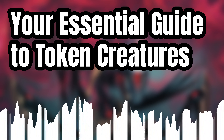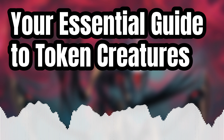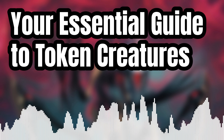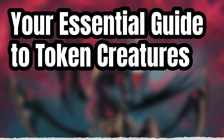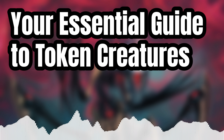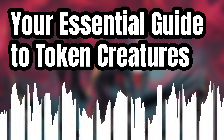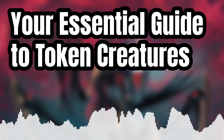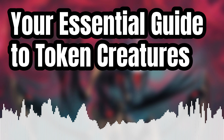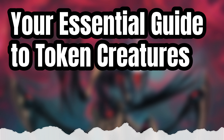A simpler in-set example is Sandhopper, an Equidon artifact that reads 'action: return a friendly creature to your hand; if you do, you may play a non-Equidon creature.' You can return a token creature, and as soon as it's in your hand, it reverts to its original card type — maybe it's an Equidon action you want to play, or a non-Equidon creature you can now play based on Sandhopper's ability. Token creatures going to the discard pile via board wipes also revert this way.